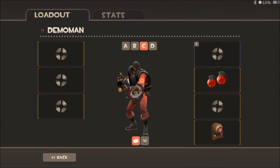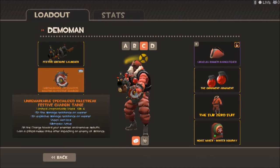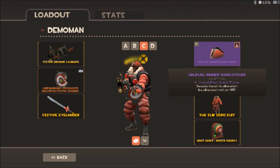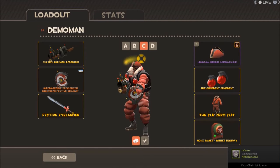Next is Demoman. We have a Festive Grenade Launcher, Festive Charging Targe, and Festive Eyelander. I've got my Demoman's usual TF2 logo, the same ornament that the Soldier has, and the Sub-Zero Suit. This Demoman is definitely prepped for war — and lots of pretty lights.